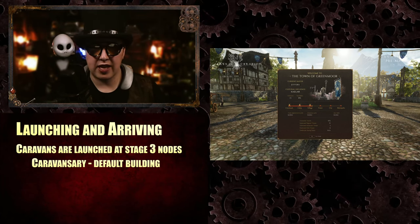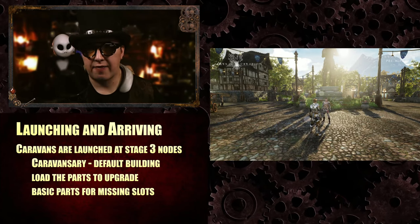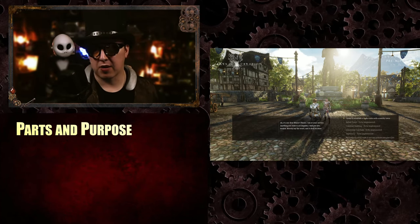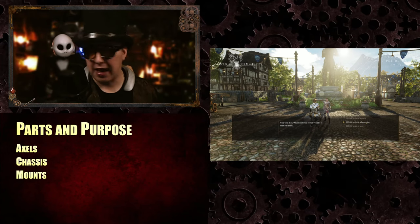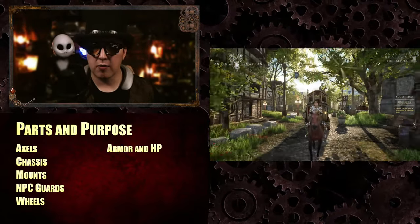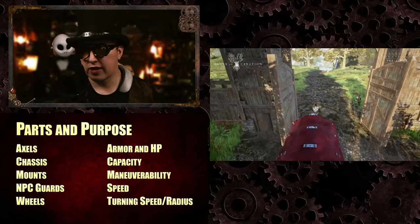Basically, you're going to go to the caravansary, engage with the interface, and load parts into the menu. Any part you can't load is filled in with a basic part — the worst quality generic fill-in. The parts include things like axles, the chassis, beasts of burden mounts, NPC guards, wheels, and other components. These add to your caravan's armor, hit points, damage mitigation, cargo capacity, maneuverability, speed, and turning speed and radius.